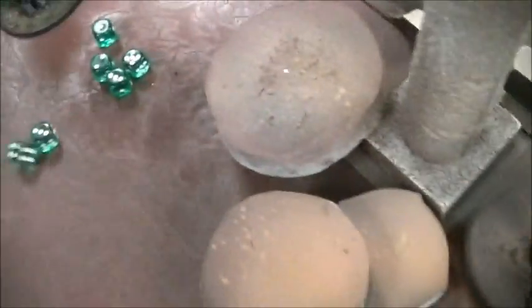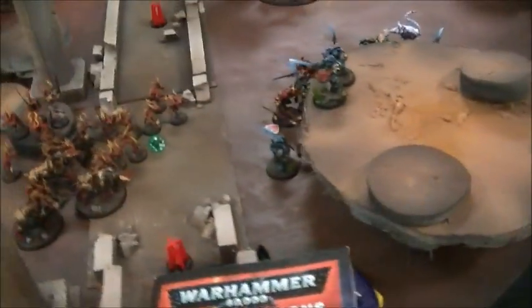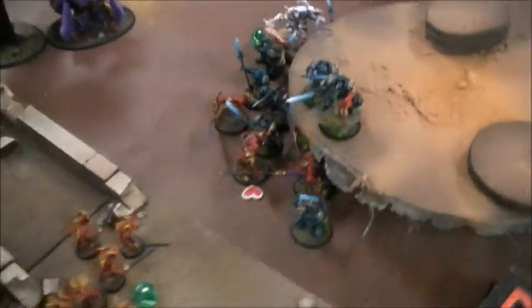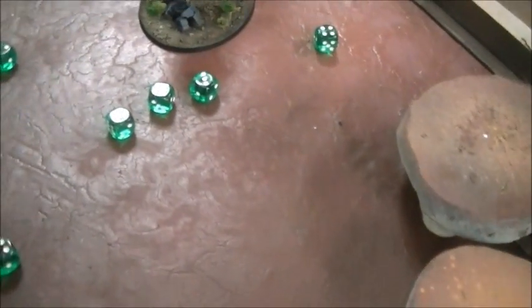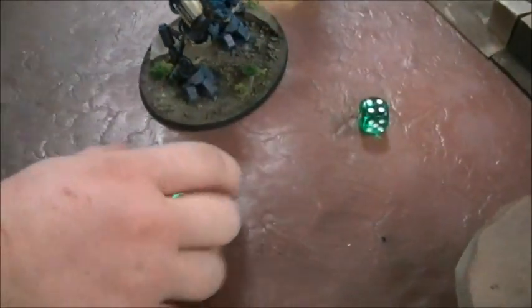You won combat by two — you did three wounds, I did one. Grey Knights won by two. Leadership check for the Keeper — fine on a five. But he lost by two so he takes two invulnerable saves for combat resolution. He takes two wounds — can't do anything. The other guys also took two wounds total, so I'm down to one Fiend. Did you take the Demon Bane checks?